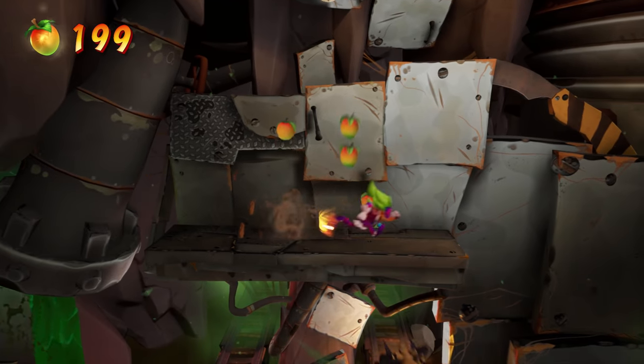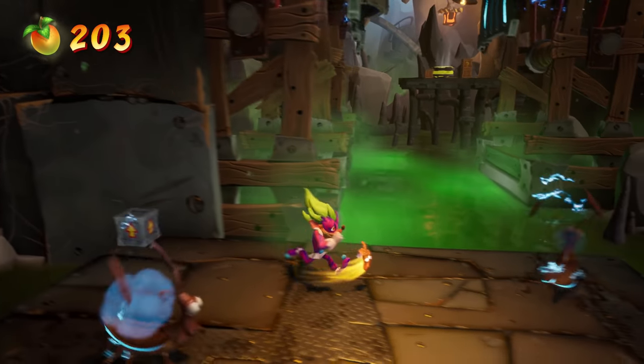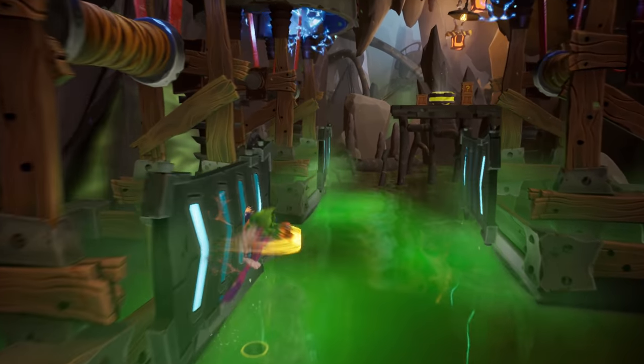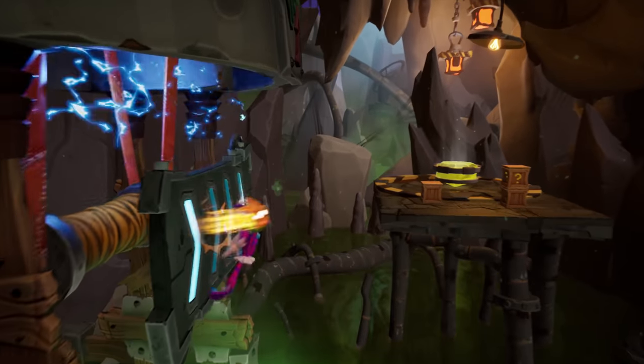Now we're going to have to do some wall running — a set of wall runs. Make sure you jump on these walls at their lowest point. If they get too high, by the time you get to the third one, you'll electrocute yourself.